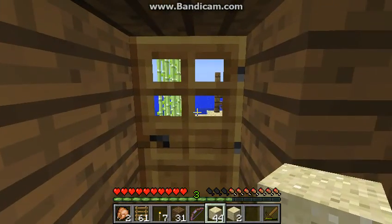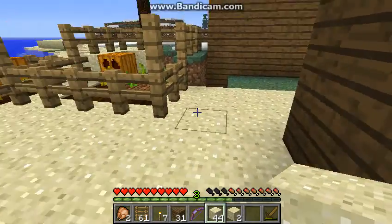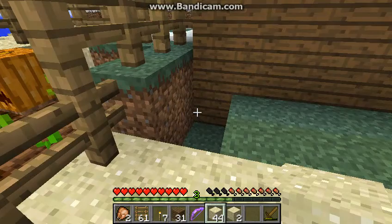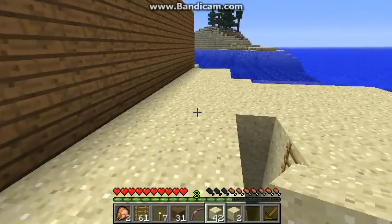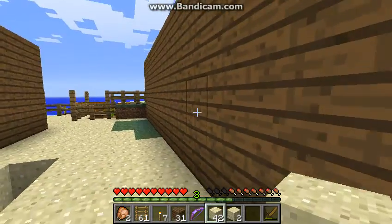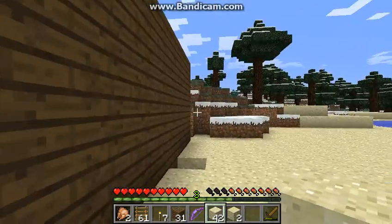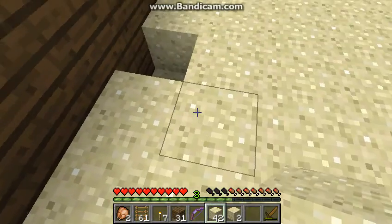The only way to get into my new house — come on, fill that in. As you can see, there's no entrance ways to my new house at all. Fill this in here too.